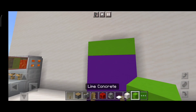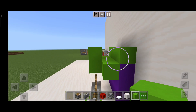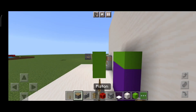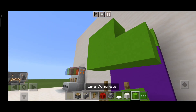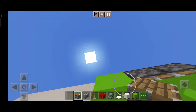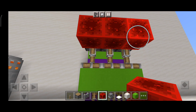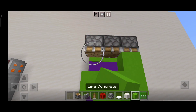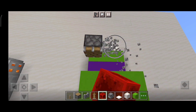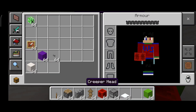Now we want to push the blocks. Now piston, and another piston — one, two, three. Now another one — one, two, three. Okay, now let's break the piston.